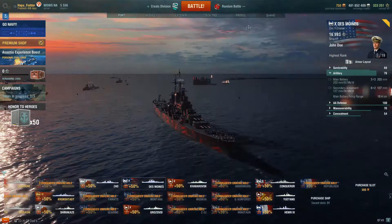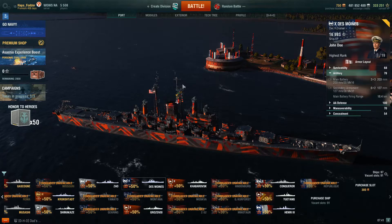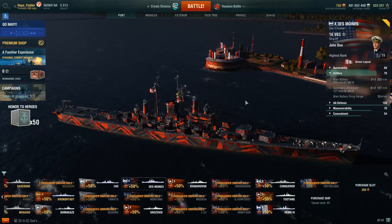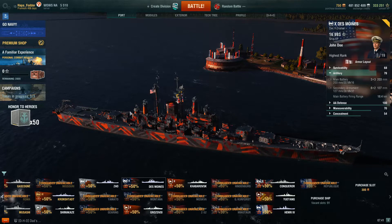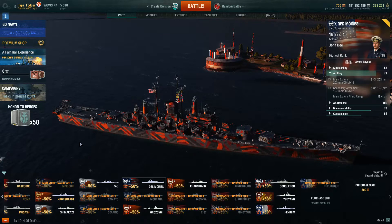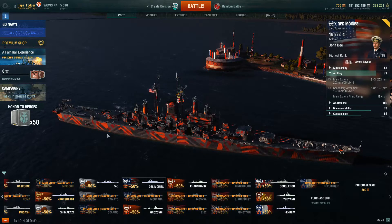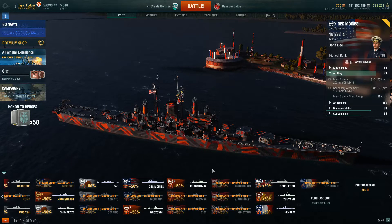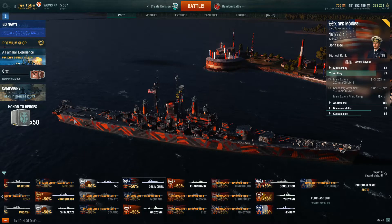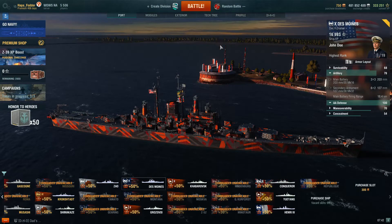At range, mid-range, and close range this thing is going to get chunked and you're going to lose a lot of hit points. The key to this ship — and you're going to see it in the gameplay — is to mostly ignore the third turret. It's kind of like Japanese cruisers with torpedoes: don't use it unless it's an opportunistic moment. If you present broadside you'll get punished, and you're going to see a Des Moines that I continuously punish because he keeps trying to use that third turret.